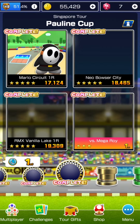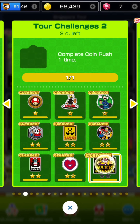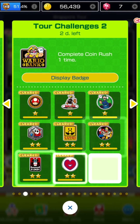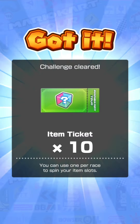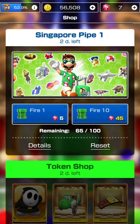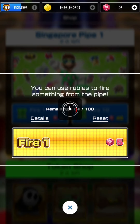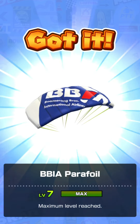804 coins total, and one of the tour challenges done. The coin rush completed the second tour challenge sheet entirely. High score achieved: 800,000 points threshold - reward of 1,000 coins and 10 item tickets. Also got five rubies from one of today's challenge pipes. Pulled one more Singapore Pipe 1 - green pipe again, unfortunately, giving the BBIA Parafoil. Really not lucky with pipe pulls this tour.